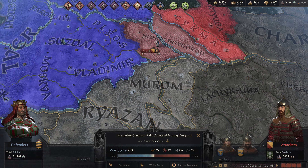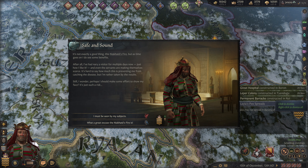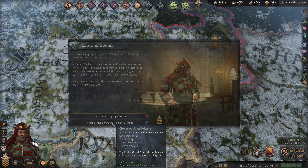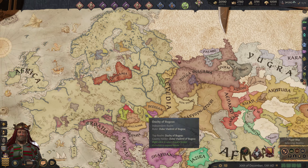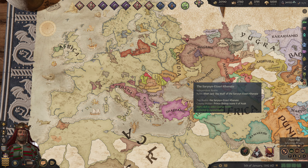Any kingdom title over here — actually, yeah, we can create the Kingdom of Ruthenia. Where's the desert capital here? Kiev. You know what, that's absolutely fine. I'm going to grant you the title of Kingdom of Ruthenia, and you can be possibly released — but I don't think so. We'll just leave you be for now.